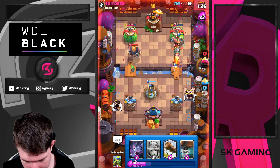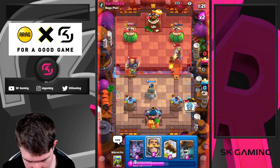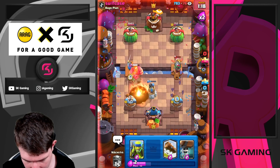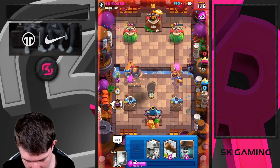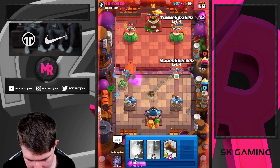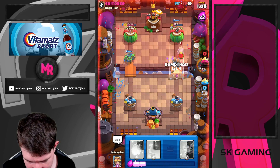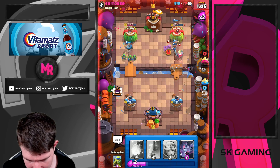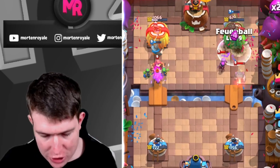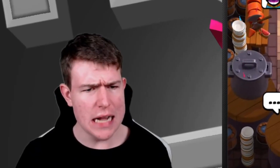Just going in here. He'd electro spirit now but he still needs to defend the other lane so we're just gonna log. Log on top, fireball on top of the tower - GGs, well played! Taking the dub, that was absolutely incredible. I don't know how we won that matchup.